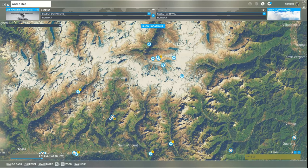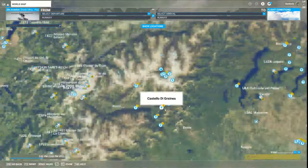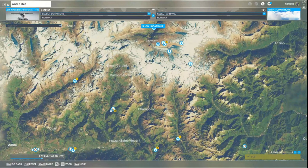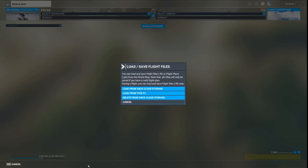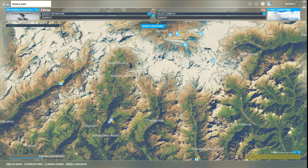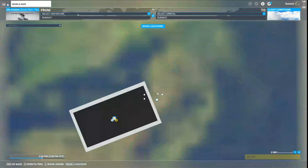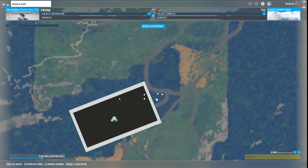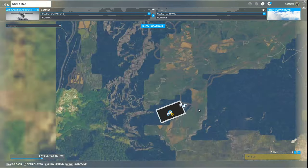We've all seen this interface - the main map of Flight Simulator. A lot of people start by loading a flight plan, but a lot of people like me tend to use flight plans maybe only 20 percent of the time. Most of the time I just pick places and fly on the map. We've got our Zlin Aviation Shock Ultra loaded with floats because we're going to be doing some land and some water starts.